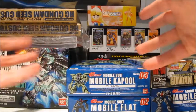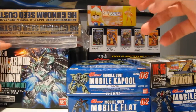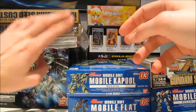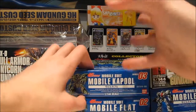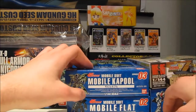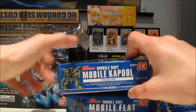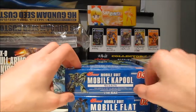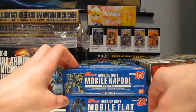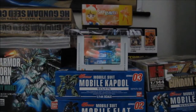So that's all for this new loot video. I'm totally gonna build the Full Armor Unicorn Gundam right now, and after that continue on building the Blue Destiny Unit 1. Leave a comment down below if you guys are particularly interested in any of these Turn A Gundam models. The Kapool is an easy build and looks quite interesting — once again, it's a Double Zeta model, not Turn A. And the Flat is just very unique. See you guys next time.